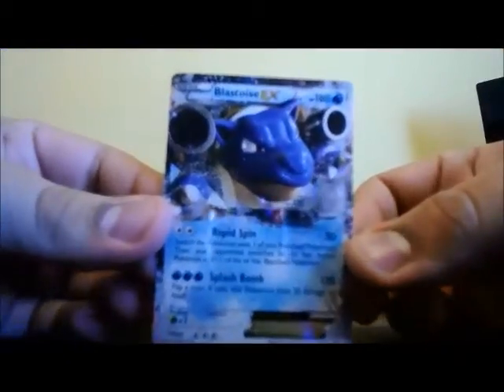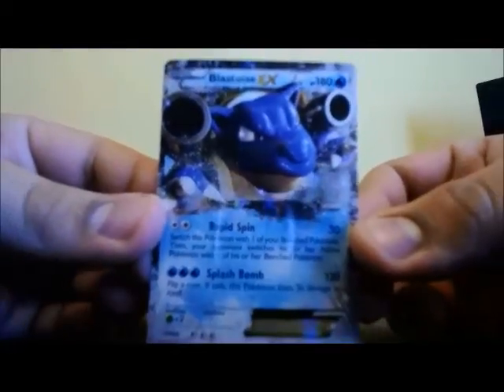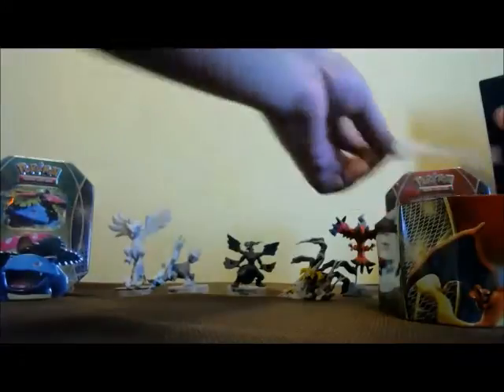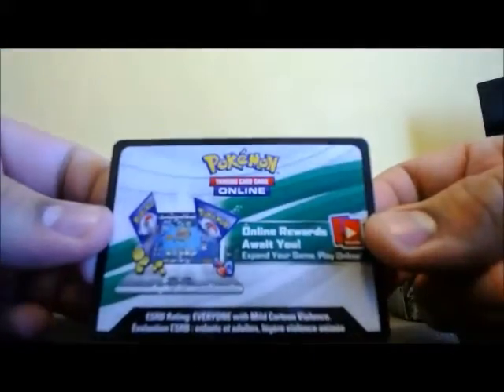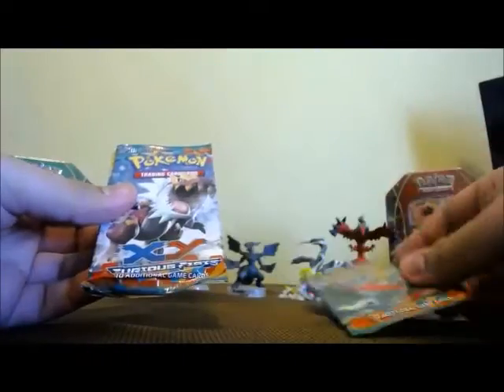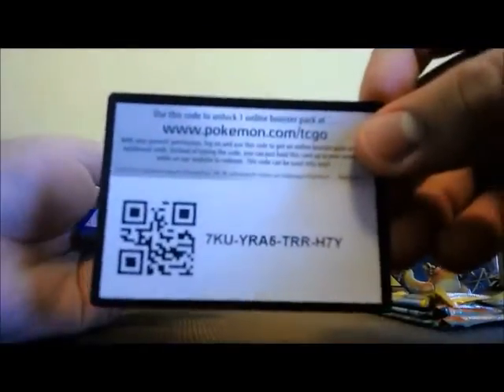Alright, first we get this awesome Blastoise EX card in there. It's a promo card, X and Y, number 30. Really great looking card. Then you also get an online code to get the Blastoise EX in the online TCG game. It's part of the 10, and it should be four packs inside. We have two Furious Fist, one Flash Fire, and a black and white Plasma Blast. I'm going to go ahead and open the Plasma Blast first. Let's see what we get in there. Let's give you guys one of the online codes right there, one for Plasma Blast.